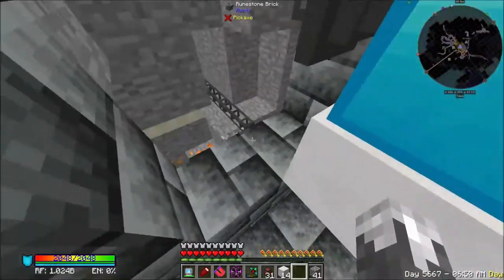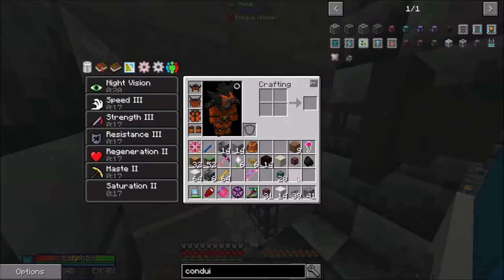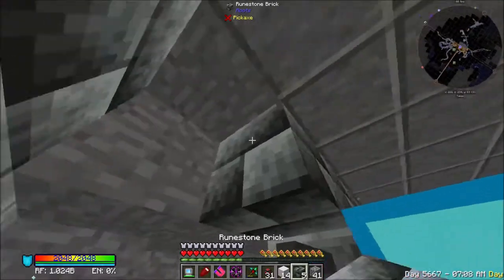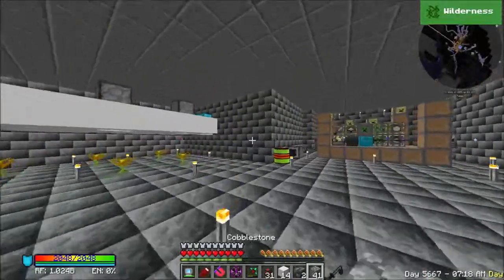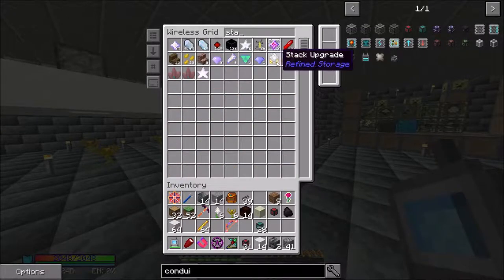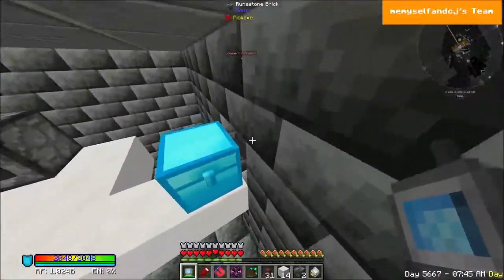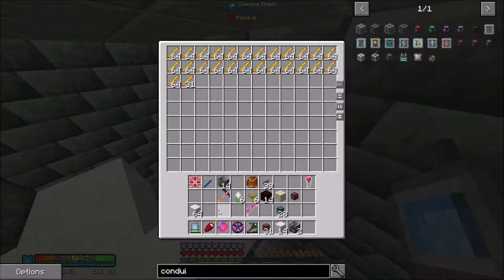I need to put that torch back up because some of this stuff is lit up with our mega torch and some of it is not. That should be hooked up - this should be getting blaze rods in it. Let us cover this hole back up. I should have in my system a stack upgrade - I do. We don't need those extra things. We should have some speed upgrades. That and that - that will fill that up a lot quicker.